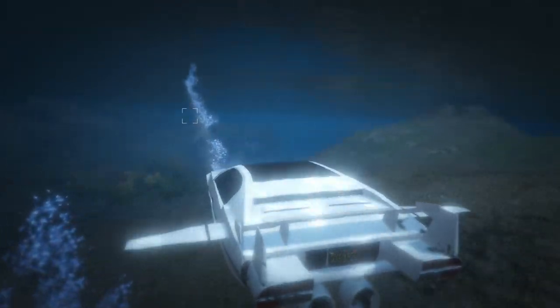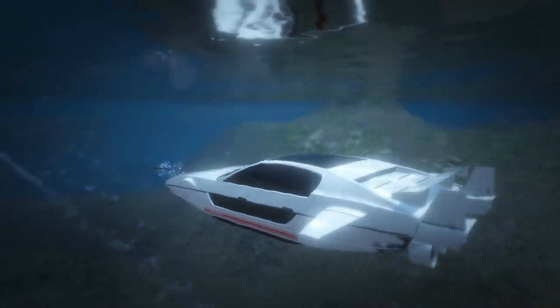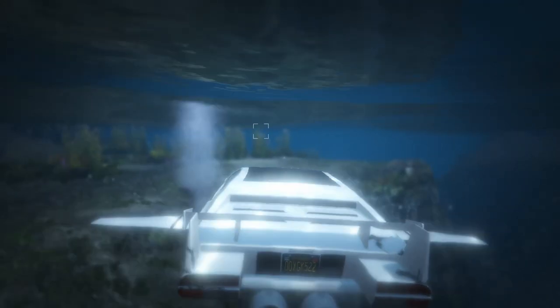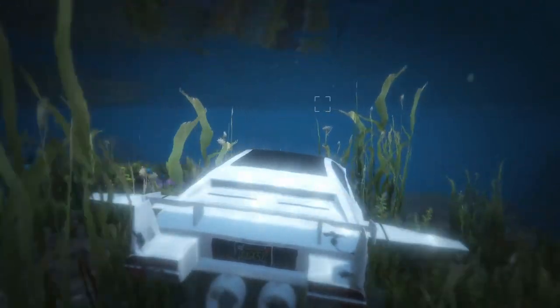Very similar to the Stromberg, you can still shoot missiles out of the Toreador underwater, except they change into torpedoes instead of missiles. So there you have it — the Toreador is pretty much better than the Stromberg in every single way. You can also rocket boost underneath the surface of the water — don't ask me how that works, but it does.